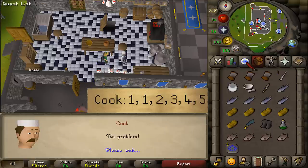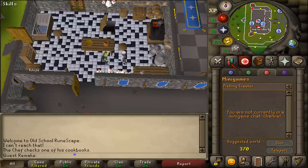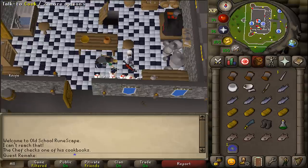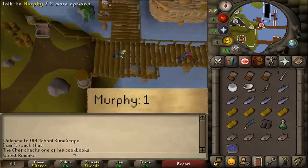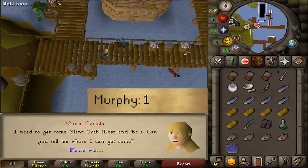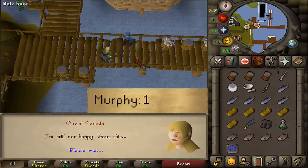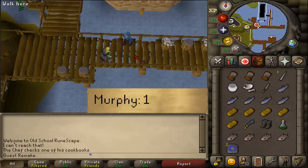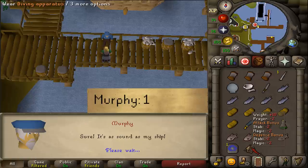Now we need to go to Port Cazard. I'll be using my Fishing Trawler minigame teleport since I have 15 Fishing. Once here at Fishing Trawler, talk to Murphy and select option one. Then talk to him once again and select option one and he will give you some diving equipment. Let's equip it.